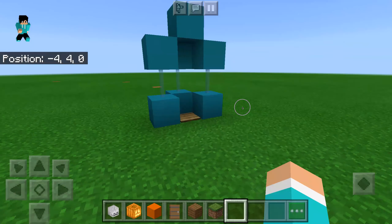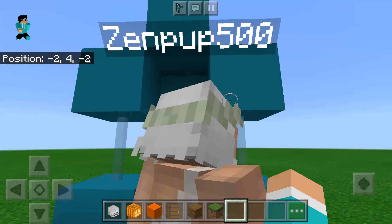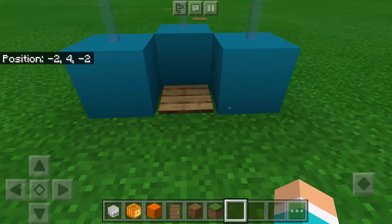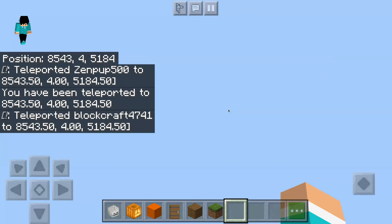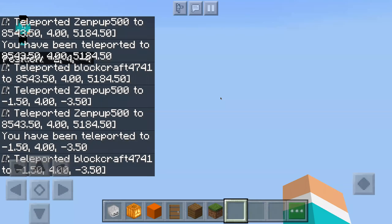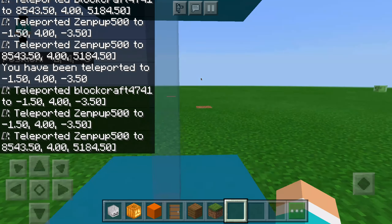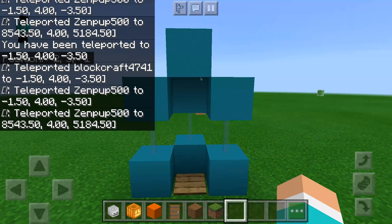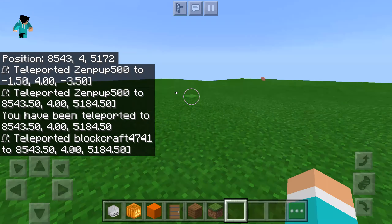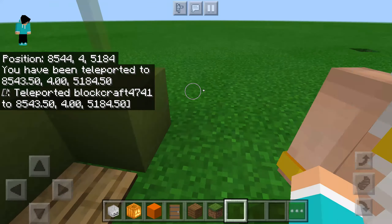I'm going to show you this teleporting machine first. You can make it teleport you wherever you want as long as you remember the coordinates. You sprint into it and you'll be teleported thousands of blocks away, then sprint into it on the other side to come back. I used a command block — I'll show it in the next video, so please subscribe if you want to see that.